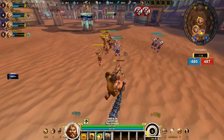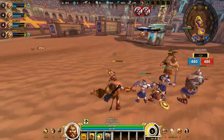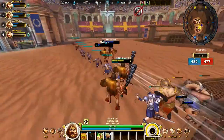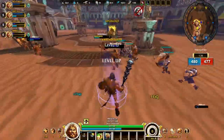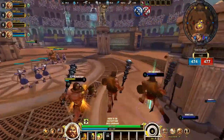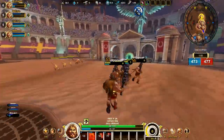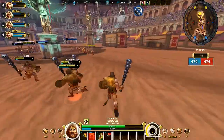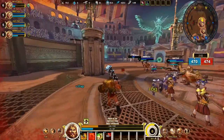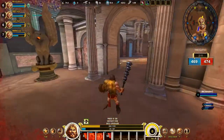Hercules is pretty tanky — he's pretty much impossible to kill unless you go like three versus one, and even then it's very hard. What we're seeing here is just my teammates going all out crazy on the enemy team. Unfortunately the enemy team is impossible to kill too. Here it's four versus one and I'm still not going to get killed — that is how strong he is.